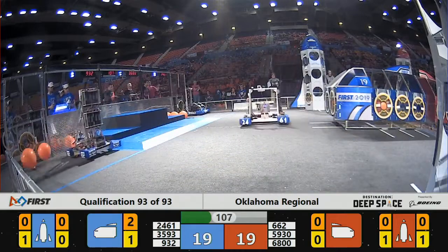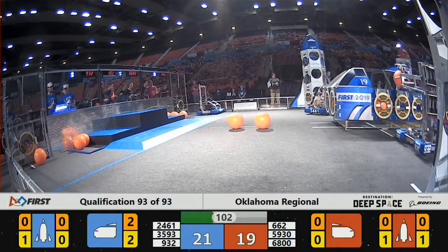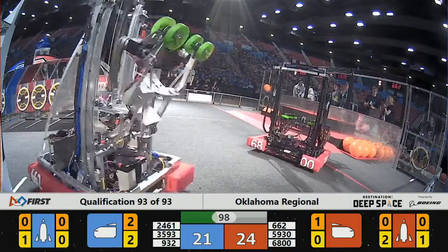2461 getting that Hatch Panel in place so they can score some more points on the Blue Alliance cargo ship. 3593 on the Blue Alliance getting a hold of the Hatch Panel right now. They can line up and get that Hatch Panel — that's easy points for their team.